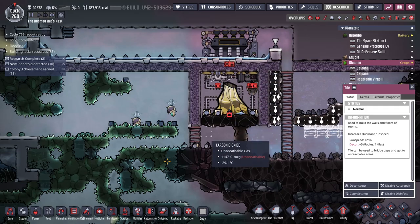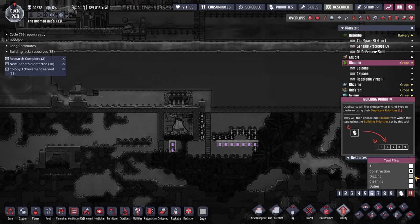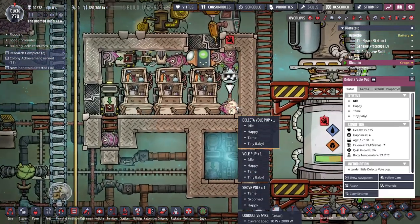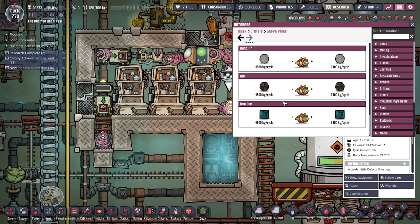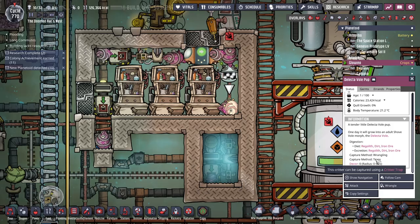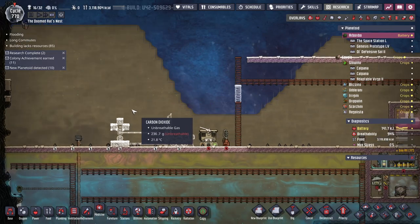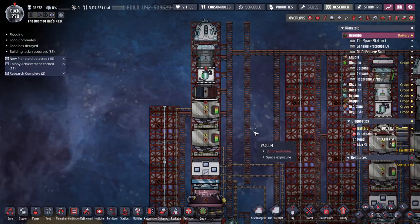Let's seal the other side of this, and then we'll sweep - there we go, shipping grabbing all the dirt, dump it in. Oh hey, the delectable hatched! I don't know what they do - I think when they die they give off something different. Back over here we're starting to put in the infrastructure to collect nuclear waste, and you are full.